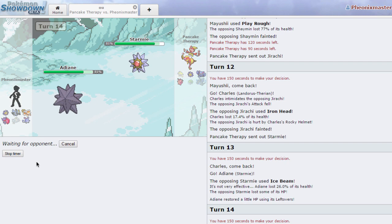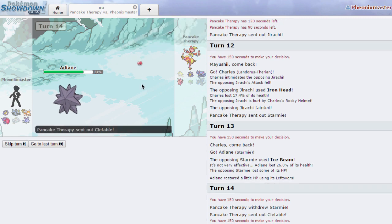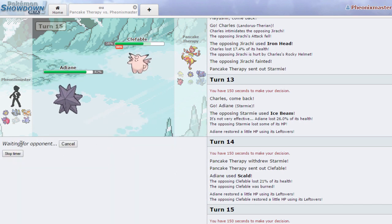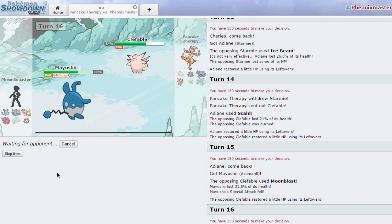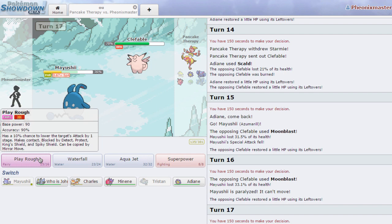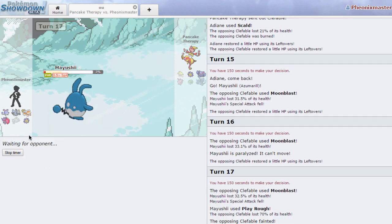Starmie is coming out now. Let's see — I'm gonna go into my own Starmie because I want to keep my Landorus-T for his Clefable so I can do some damage with Earthquake. He goes for Ice Beam. He might have Thunderbolt or HP Fire — actually no, there's no reason to run HP Fire when he has Charizard X with Flare Blitz. He probably has Thunderbolt, Hydro Pump, Ice Beam, Rapid Spin. He does not have Thunderbolt — he goes into Clefable. I go into Azumarill and click Play Rough, do a lot of damage. I get Paralyzed — Play Rough is a bit stronger. I don't get Paralyzed this time — nice! Pretty much win now with Kyurem-Black now that his Clefable is down.